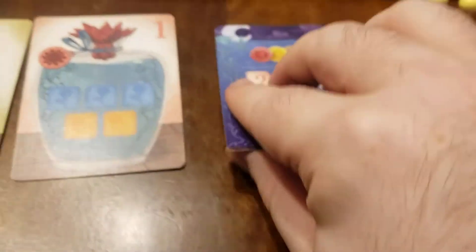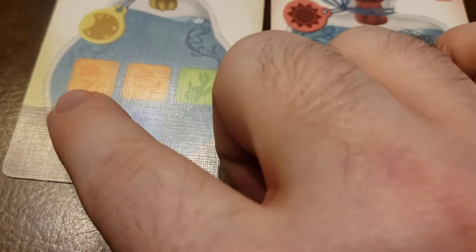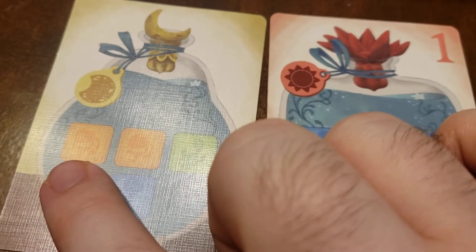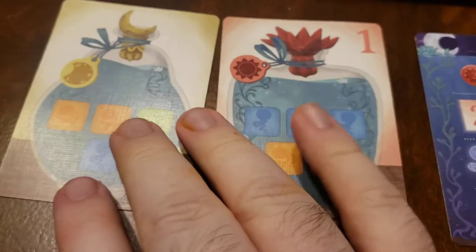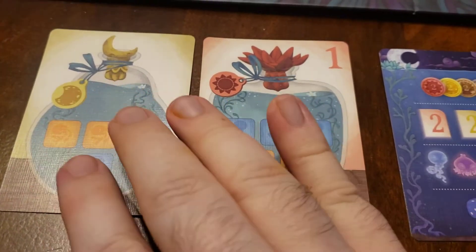But there is also a catch — everyone gets a card right here with a color of different jellyfish on it. Mine is orange. That means at the end of the game, for every orange on completed orders I have, I'll get points. We'll come back to that later, but it's important to keep in mind when I select cards in a minute.